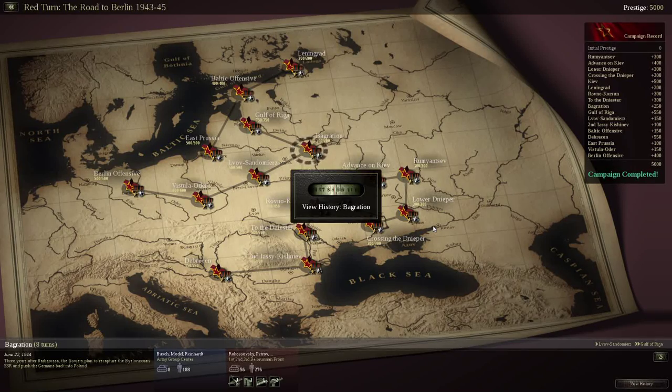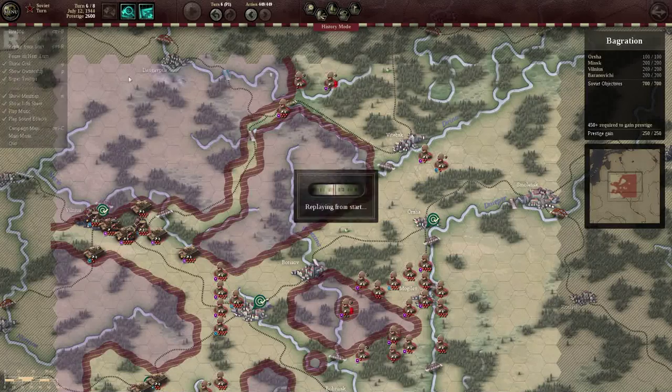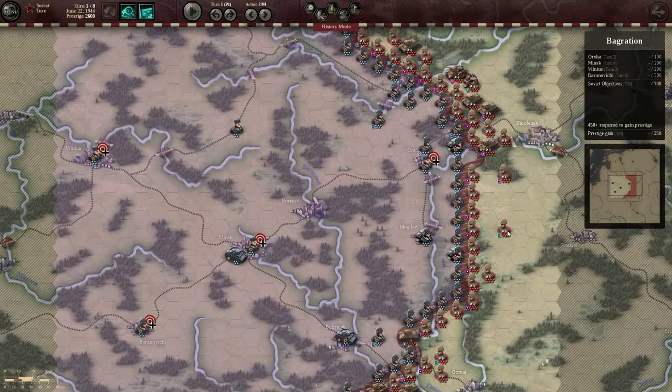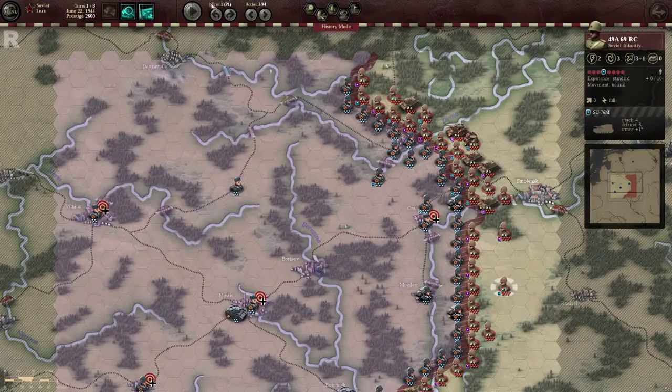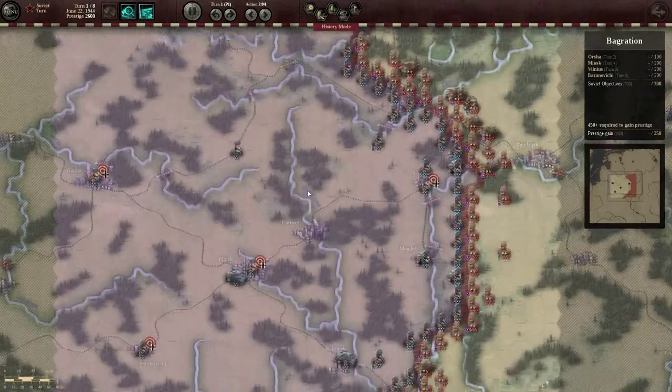New day, a new campaign branch — it's all very exciting. So what does it have in store for us? Let us begin. We start with the overview and we're just going to see what we have here.